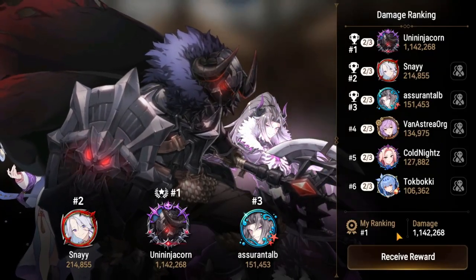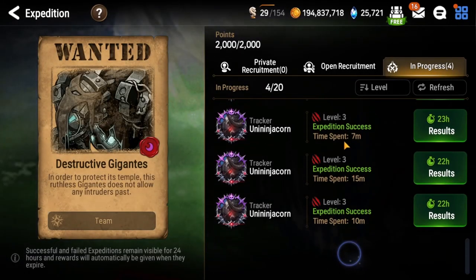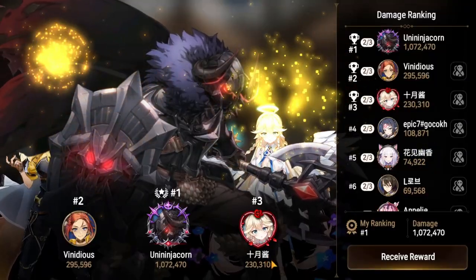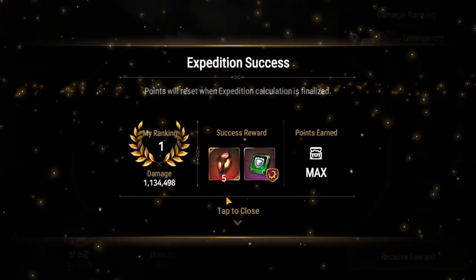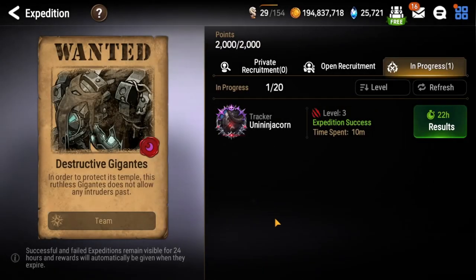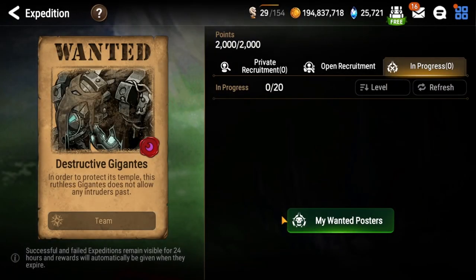As you can see from our damage output, we are doing so much that we don't need a ton of damage from anyone else and we get the rewards we want. I did all of these runs literally back to back and it's a million damage every single time with this auto team. We're after these reforge materials to get better gear, do more damage, get into more content, and have fun in Epic 7. Thank you guys so much for watching — I hope this video makes it easier to break into your dark expedition, get those rewards, and have fun. Until next time, happy hunting and good luck on your battles.